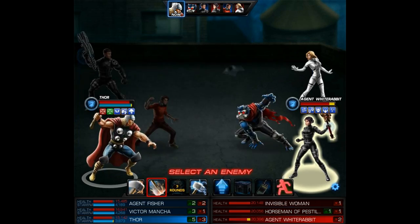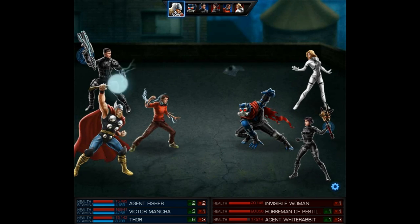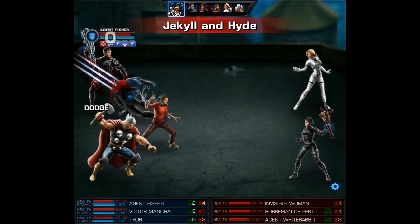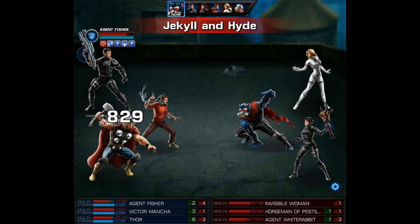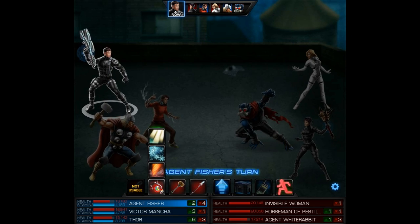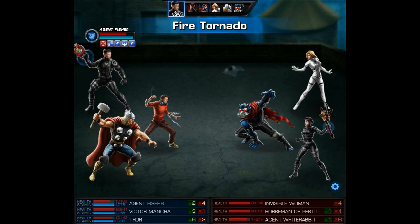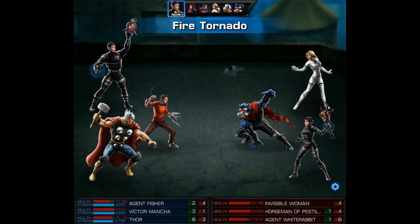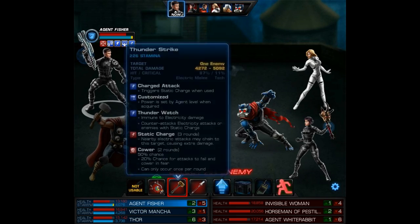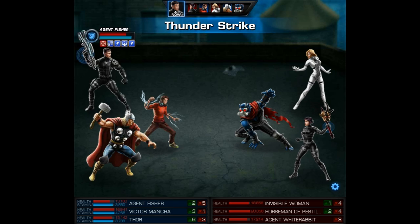As far as his Summon Thunder, we're going to save that until he has 3 stacks of Might. When we hit with that, we want it to be huge. Next up is the Horseman, and he's going to use Jekyll and Hyde on our agent. That's unfortunate, but at least we are up next. So with my agent, I'm going to use the Fire Tornado, especially since we see the signpost on the enemy agent. And then after that, I'm going to use the Thunder Strike, hopefully hitting the enemy agent and triggering Static Charge.